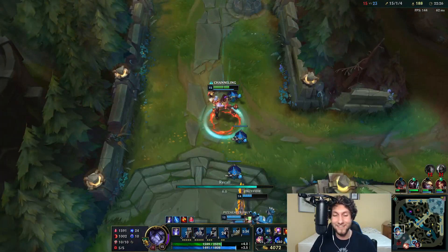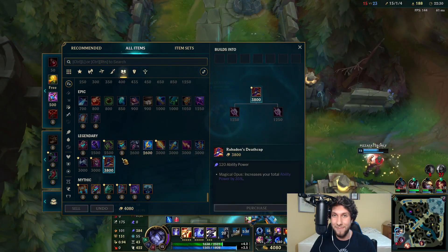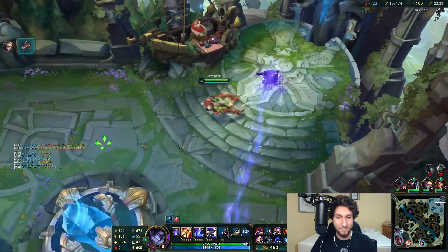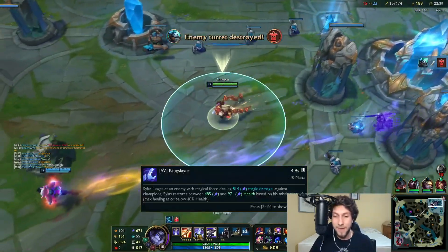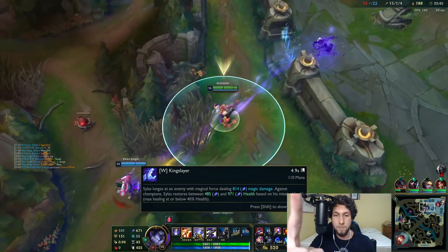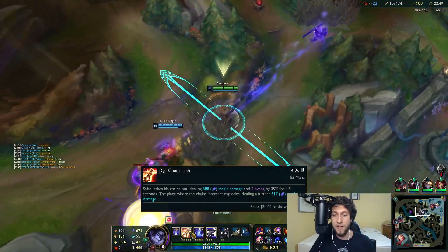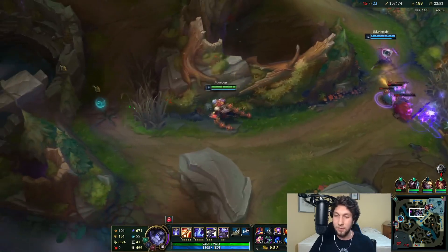4,000 gold — you guys know what we have to do: it's Rabadon's time! 671 ability power. The W is doing 814 magic damage — you just press one button and it does 814 magic damage. Our Q is 55 mana for almost 1,300 damage. What in the hell was Riot thinking?